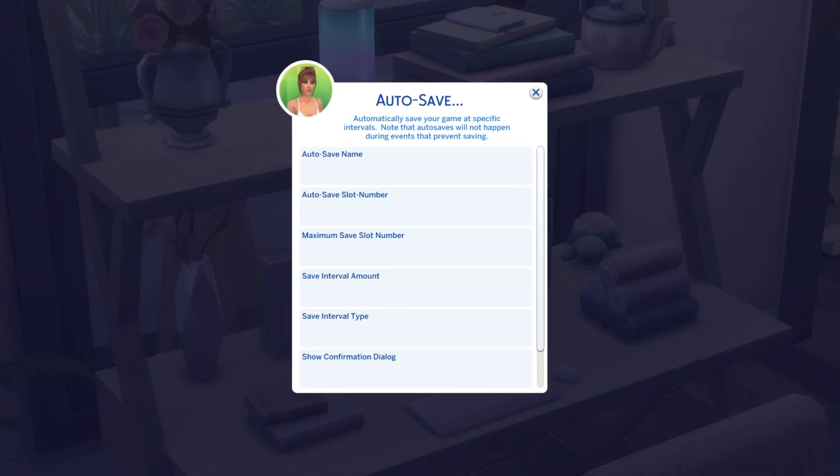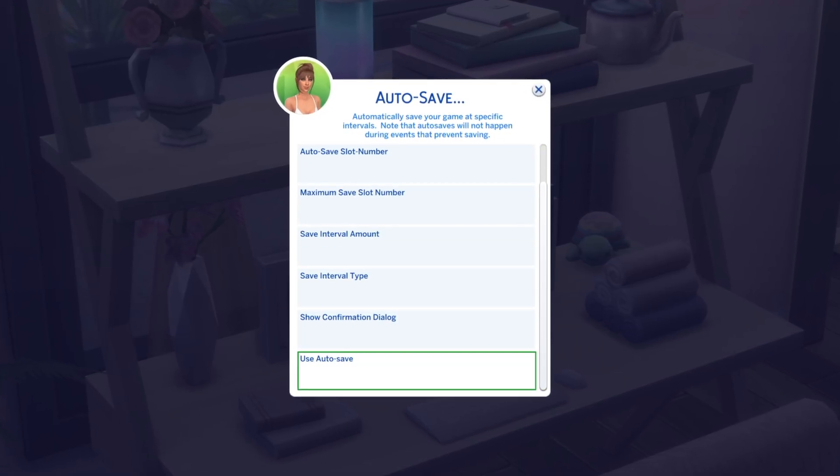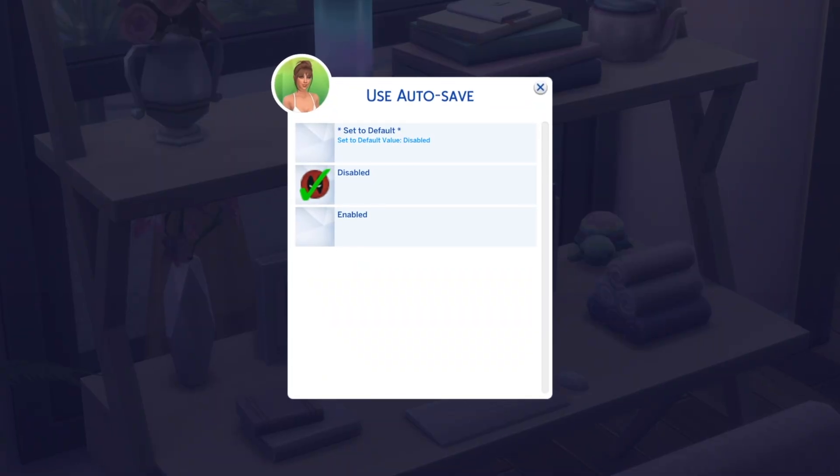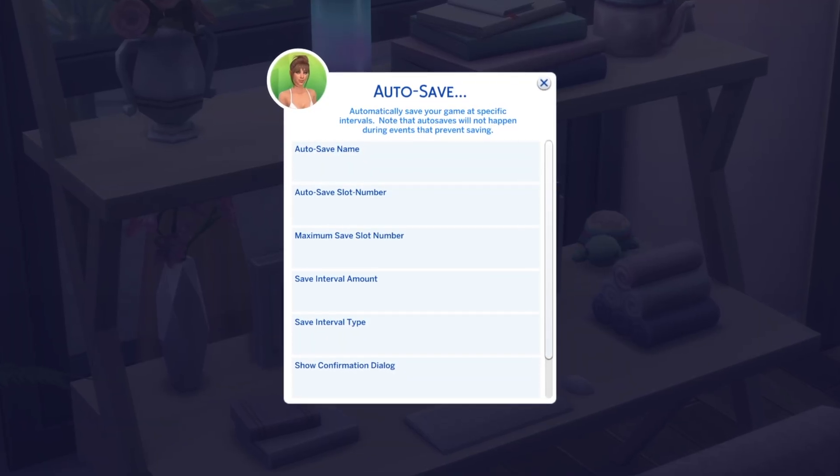The autosave option is the second one from the top. To activate it, scroll down to the bottom, click 'Use Autosave,' and click 'Enabled.' That's it — you now have autosave activated.